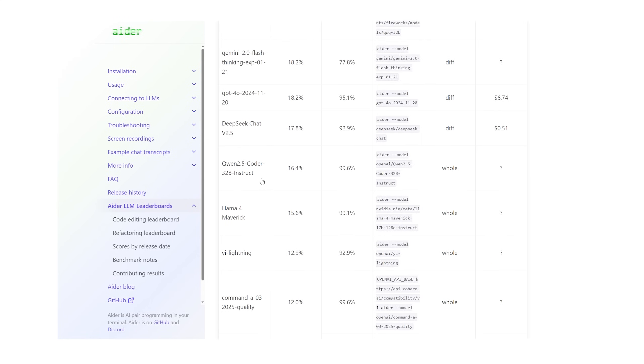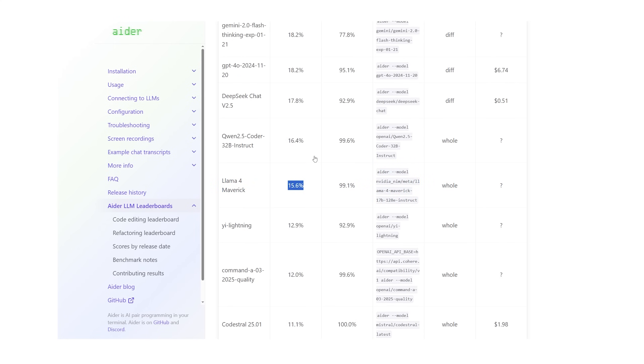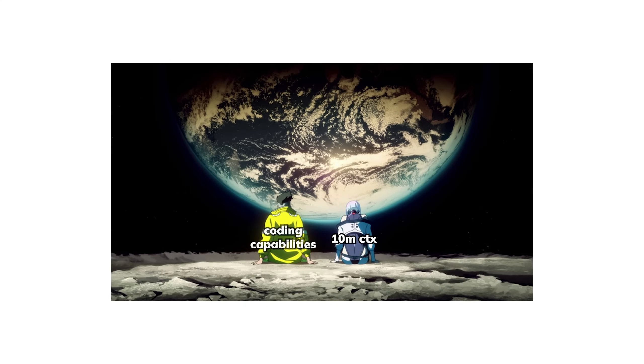On AiderBench, one of the highest regarded coding benchmarks, Llama 4 scored a low 15.6%, losing to DeepSeek V2.5 Chat — an older version of DeepSeek V3. Meta didn't specifically advertise it as a coding model, but it's disappointing that it's this bad at coding, because the 10 million context window from Scout and 1 million context window from Maverick would have otherwise been perfect for reading and summarizing a huge codebase.